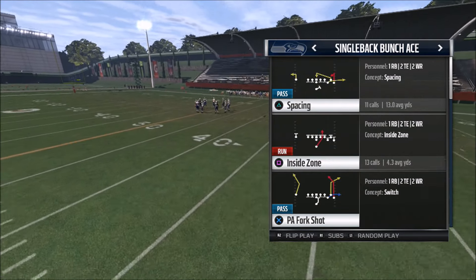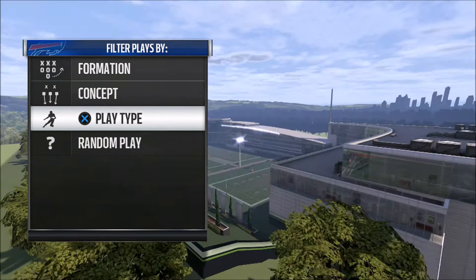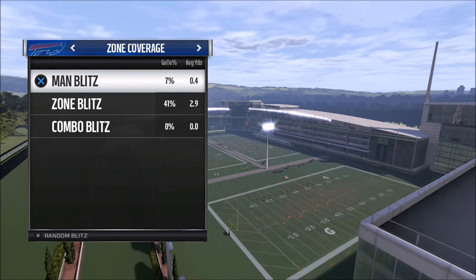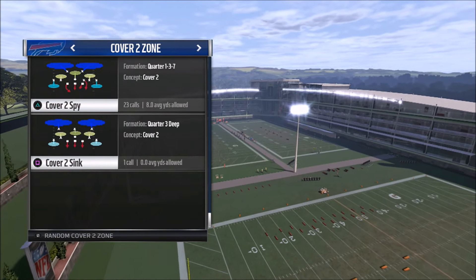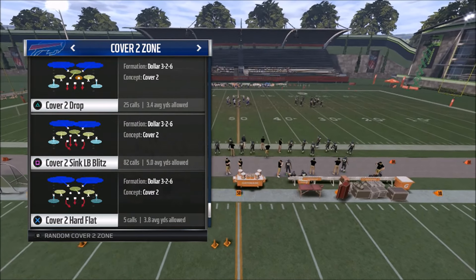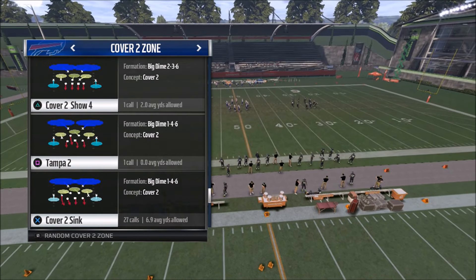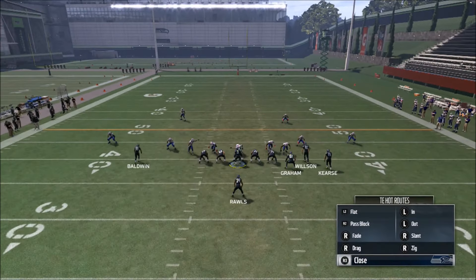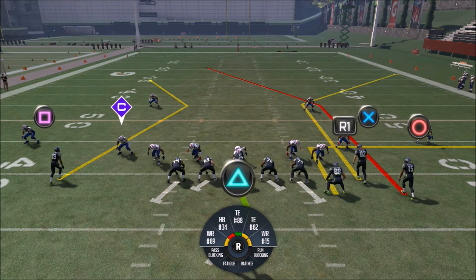This is going to be a play action fork shot. Cleveland actually had this as a play that was basically an audible, and that's why I started labbing it. We're going to run this against Tampa 2 as our base. What I want to do is block my running back and use my wild card, which is going to be my tight end number one.